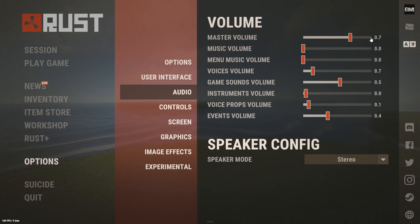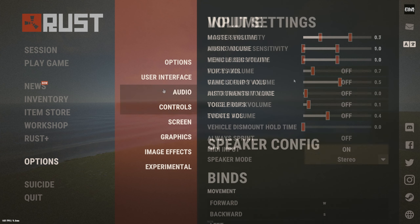For audio, master volume I keep at about 0.7. Music volume and menu music I keep off — I don't really love the Rust soundtrack, so go ahead and keep that on zero if you want.